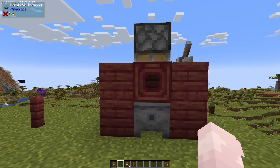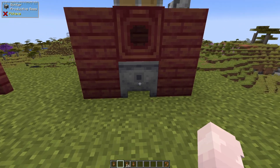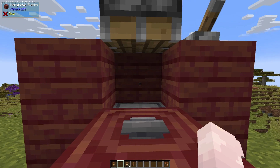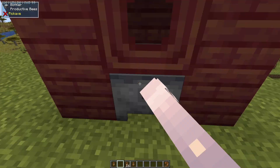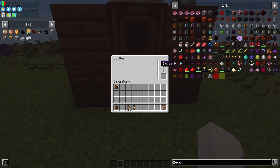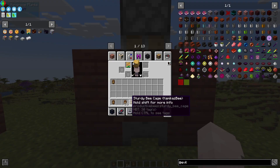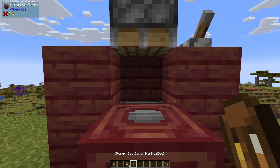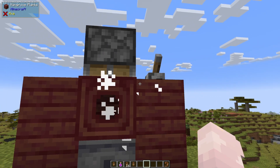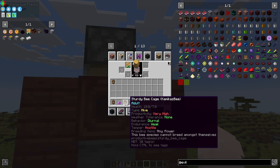You're going to need something that looks like this: any blocks will do. You need a bottler on the bottom, a piston up top, with a one-space gap in between, with any kind of trapdoor so you can put the bees in and close it. The bottler is going to need some glass bottles, and all you need to do is place the bee, close the trapdoor, and squish them. This is how you extract the traits from the bees.